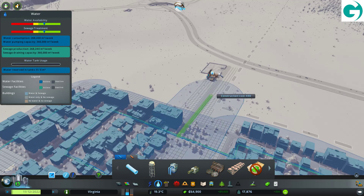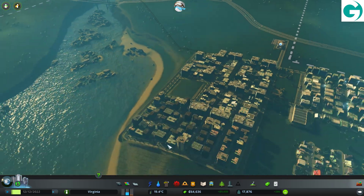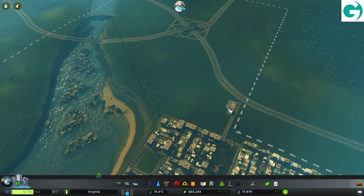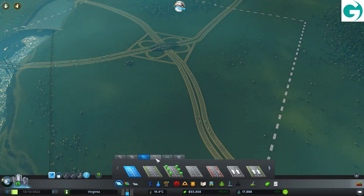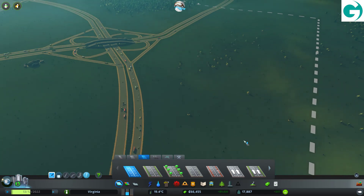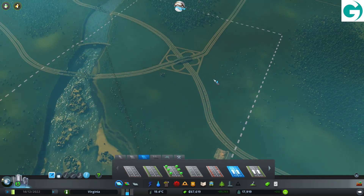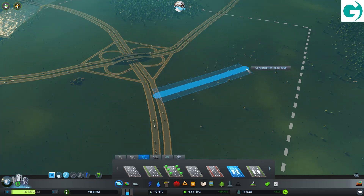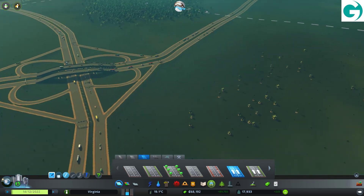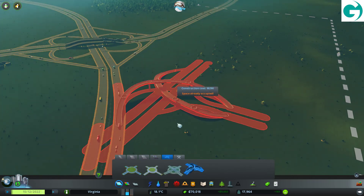We need some more commercial. What we're going to do — I think actually we're going to build like a little shopping area coming off the highway. We're going to go six lanes. I want a straight road coming off the highway — a highway coming off the highway. Or we could even put one of these in place — that would work.